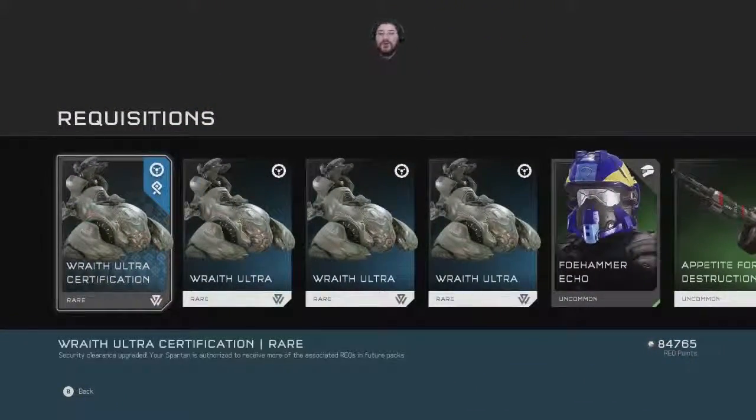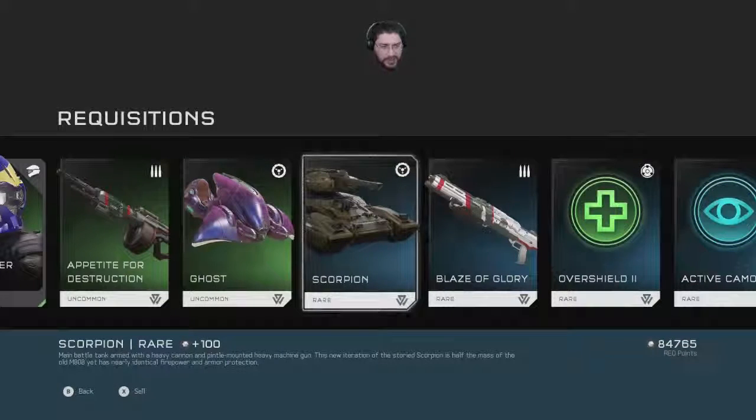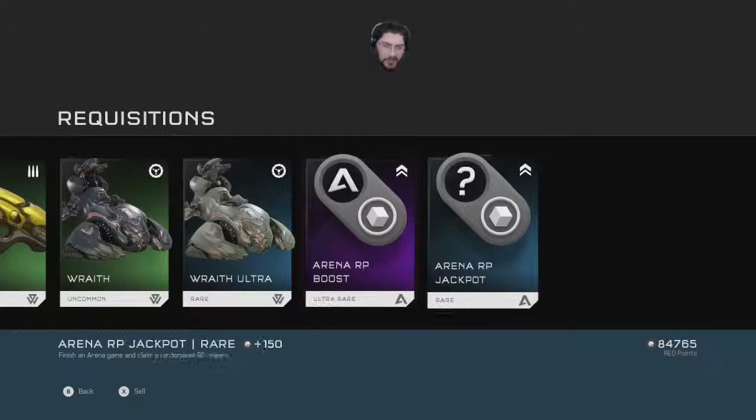Haha — Wraith Ultra certification! Beautiful. Security clearance upgraded. I got a Foe Hammer Echo — helmet features ultra-wide band vehicle cyberlink, which includes total body paralysis to allow for better pilot synchronization. Alright, I guess it makes my whole body numb while I get in the vehicle. Oh Scorpion! I love my speed boost. Wraith Ultra, Wraith. Another RP boost — nice.